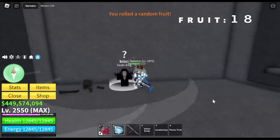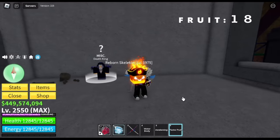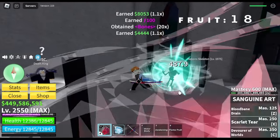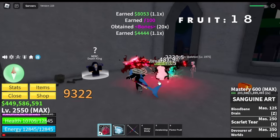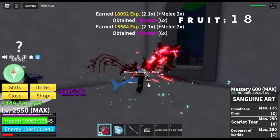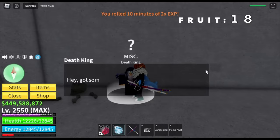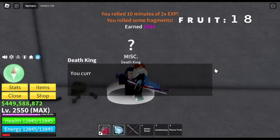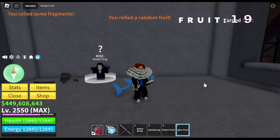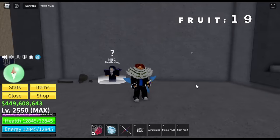For our 18th fruit, we got the Flame Fruit. The Flame Fruit really looks great, but not as good as the previous Dragon Fruit's first skill, which had really high damage compared to the reworked one. We just defeated a mob from the Cursed Chest. For our 19th fruit, we got another Spin Fruit. Death King, please give me a better one — better than Spider Fruit.